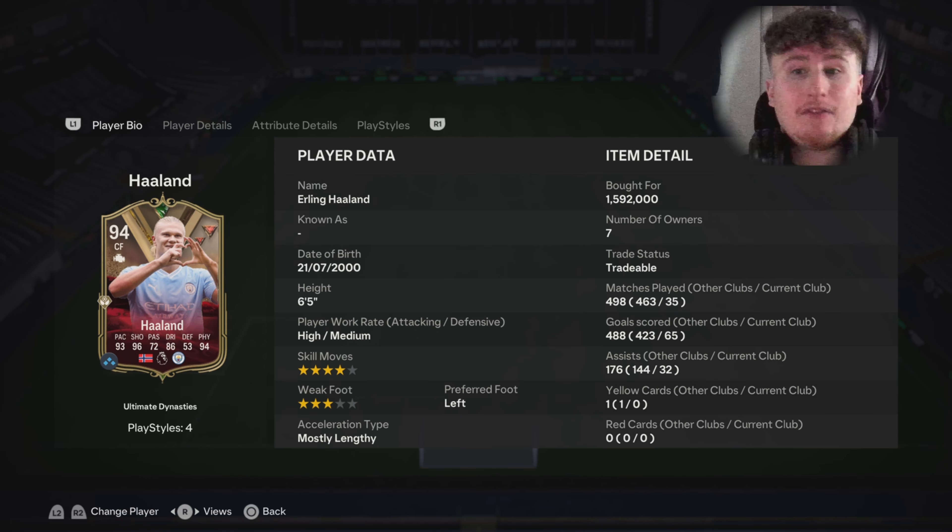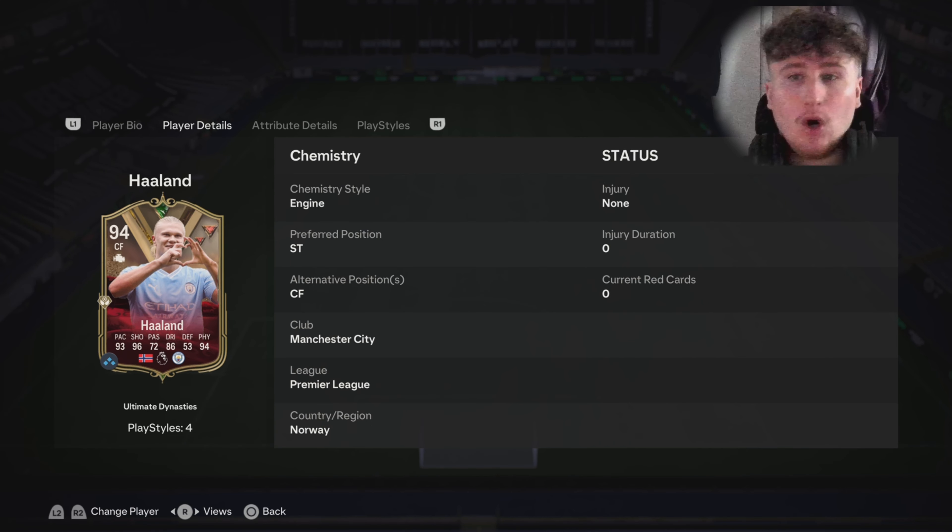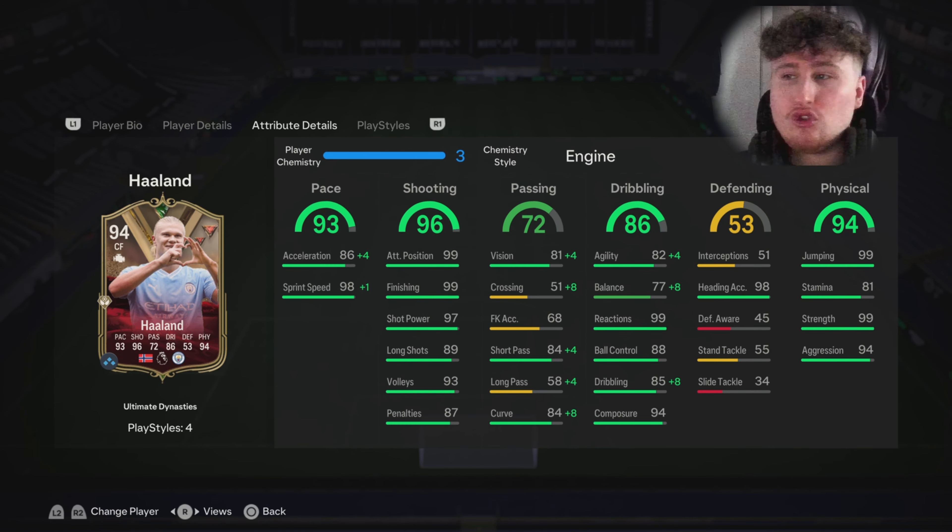He's 6'5 with a high/medium work rate, 4-star skills, 3-star weak foot — Haaland's preferred foot is obviously his left. On alternative positions, he plays striker and centre forward, which is a little bit annoying in my opinion. He doesn't have much variety because there are a few strikers with the same positions, so you will have to drop one.